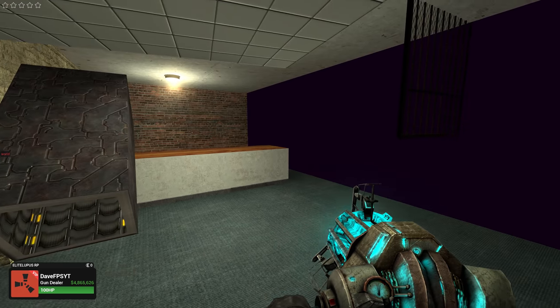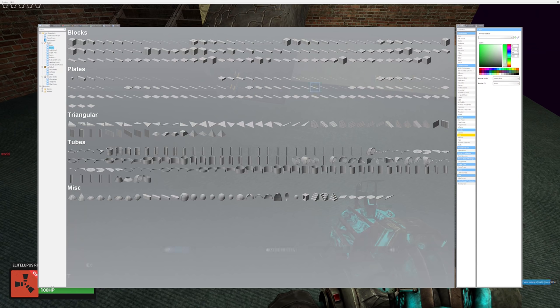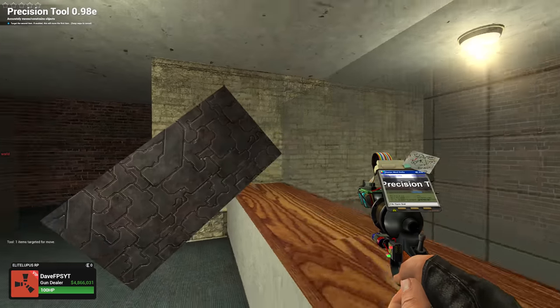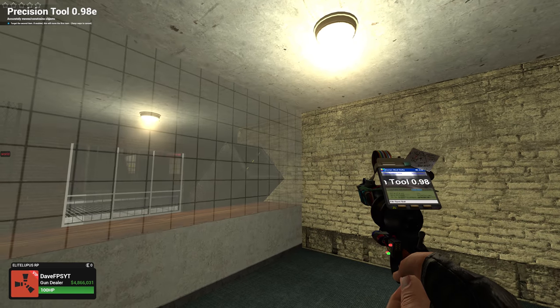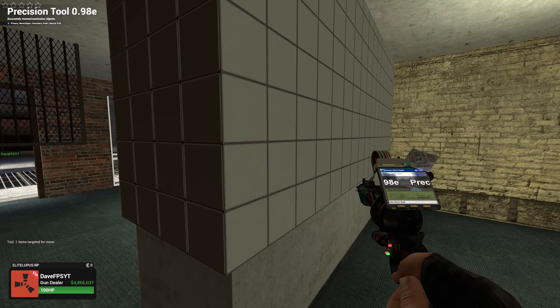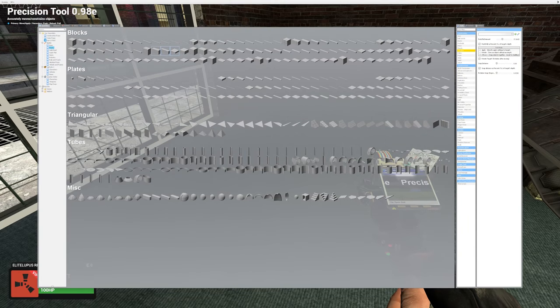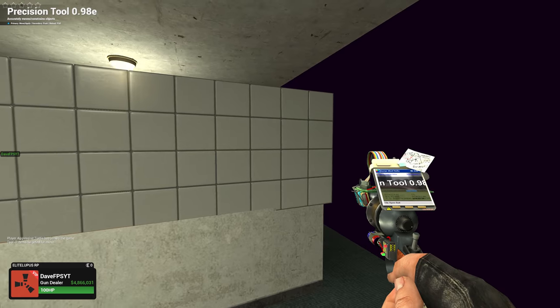Now we need some walls — walls are good to stop them from shooting you in the face. Z is to delete by the way. People build some serious bases, I'm surprised how big some of them are. That's chunky! This is a precision tool — it makes it a lot easier to get precise when making stuff. I think it's too long though, so I'll remove it using the remover tool.